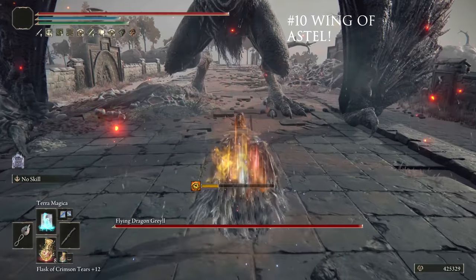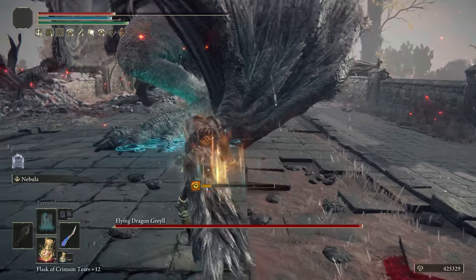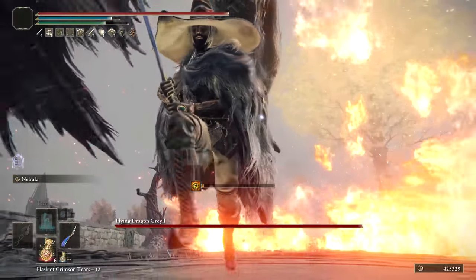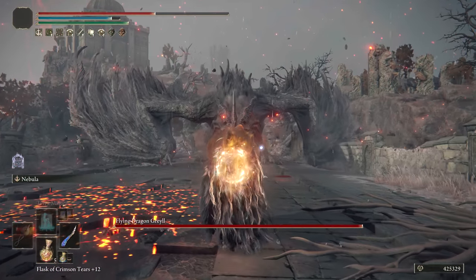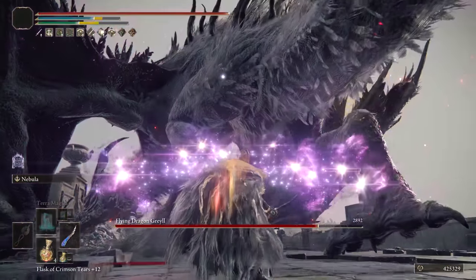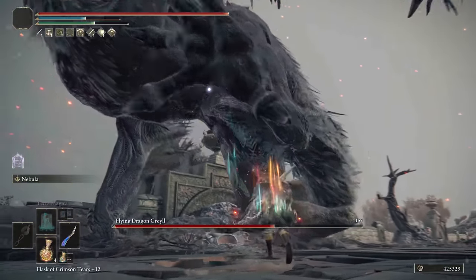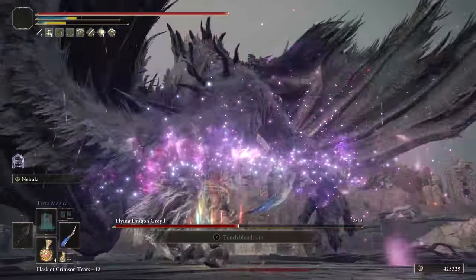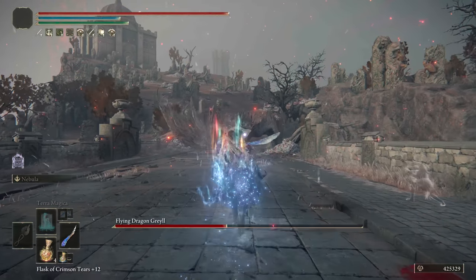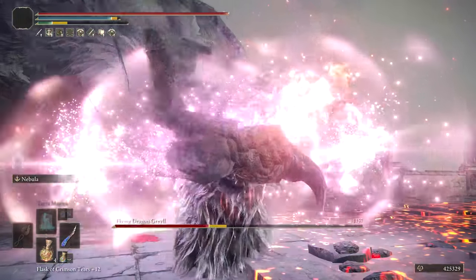At number 10, we have the Wing of Astle, a mage's best friend. There are better weapons for a mage sidearm and we'll get to those, but this one scales off Intelligence, it's incredibly powerful, and it can crush larger targets with ease. It's basically the Envoy's Longhorn of mages — you'll have no issue taking down the larger bosses like the dragons using its unique Ash of War, Nebula. Build a solid mage around this and absolutely destroy whatever boss you try. The Wing of Astle is a solid choice — it's incredibly light and the Ash of War is incredibly powerful.